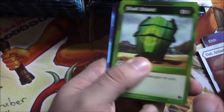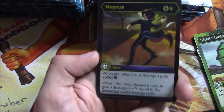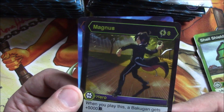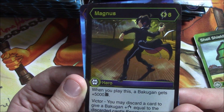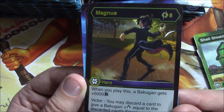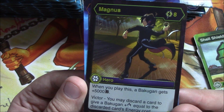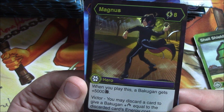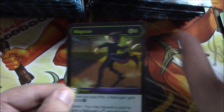Oh very nice, we got a Bakugan Elite — the highest rarity. Actually wanted this: it's Magnus. It's eight energy which is a lot, but if you play ramp you can get it out. Whenever you play this card a Bakugan gets plus 5,000 battle power — nothing can really outclass that. And Victor: if you win, you may discard a card to give a Bakugan damage equal to the discarded card's energy cost. Amazing.